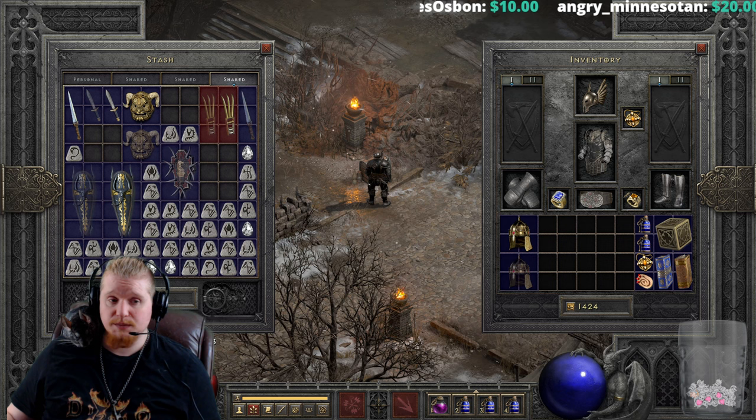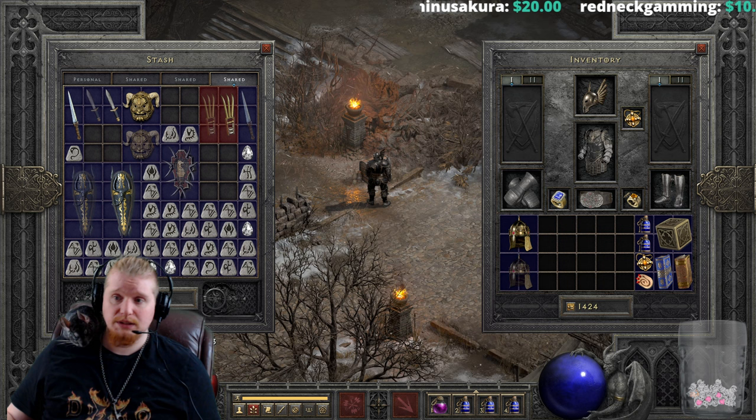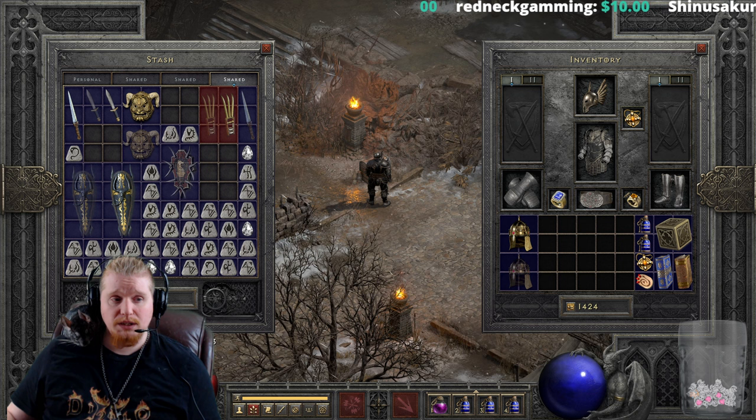Hello guys and gals, welcome to another episode of Unique Items. Today we're going to be looking at the unique helmet the Grand Crown, known as the Crown of Thieves. The Crown of Thieves is an absolutely excellent early find, especially if you're doing ladder, simply because it can literally make or break your mercenary early on.